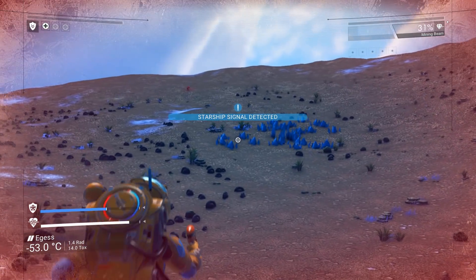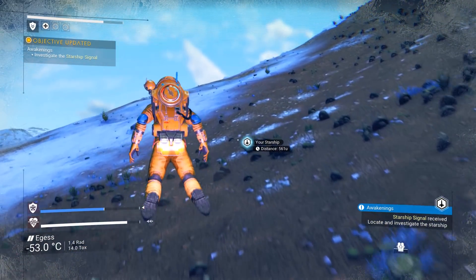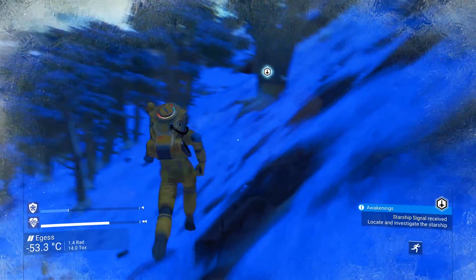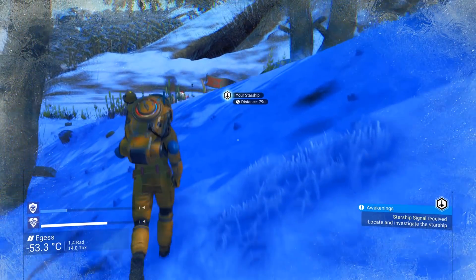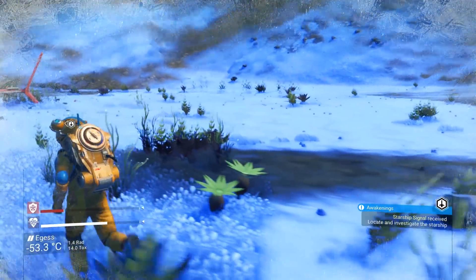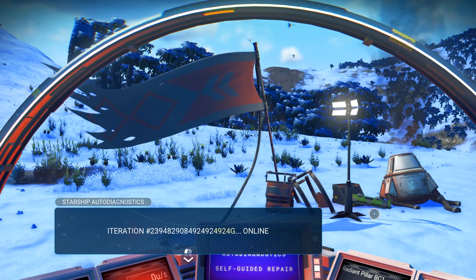Starship signal detected! Okay good, let's go. Investigate the starship signal — where is it? Oh, over there! Let's see what this does. Check that out — that's cool. I need to get over to that ship. Oh there it is, I see it! Yes, we made it! Thermal protection falling. Look at that stuff — alright, we're gonna have to check that out in a minute but let's get inside here.